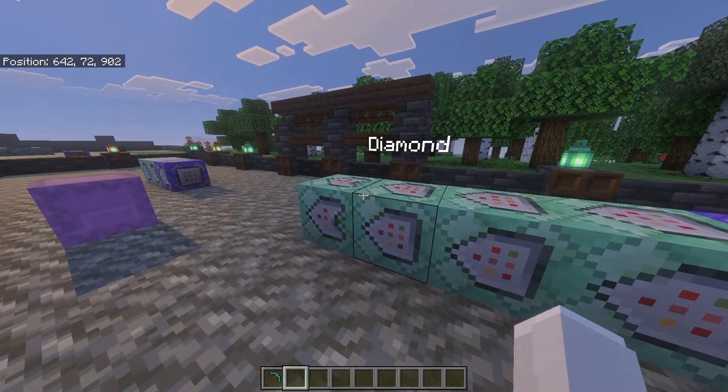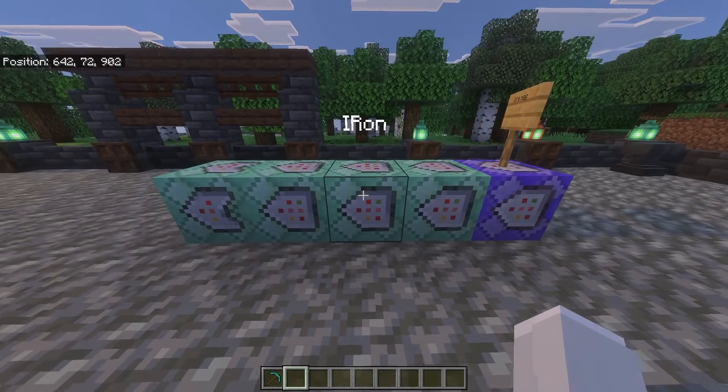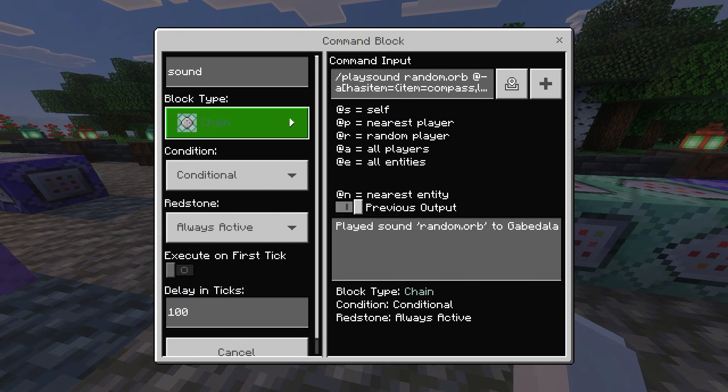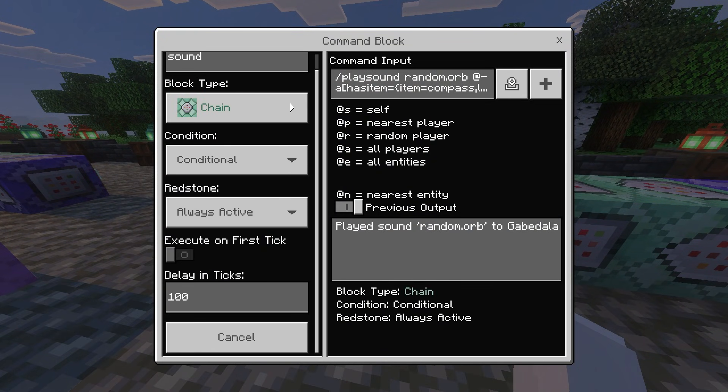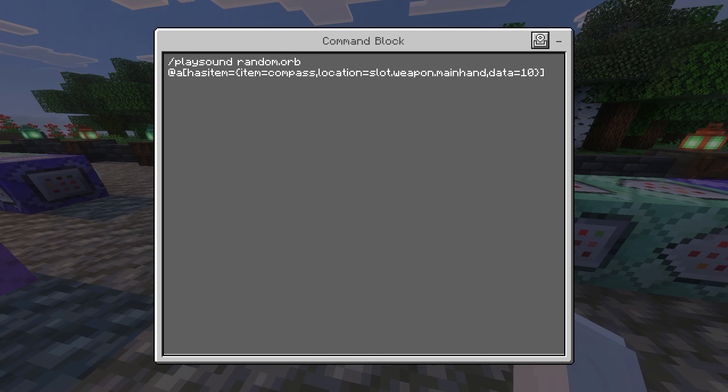To make it easier, I actually renamed the command blocks: this one removes the tag, this one adds the tag, this one gets the iron, this one grabs the diamonds. And at the very end, the last command block is a chain, conditional, always active, with delay ticks set to 100. It makes the sound effect — it's optional. The command is: /playsound random.orb @a[hasitem={item=compass,location=slot.weapon.mainhand,data=10}]. This just makes a sound effect when you collect the items.